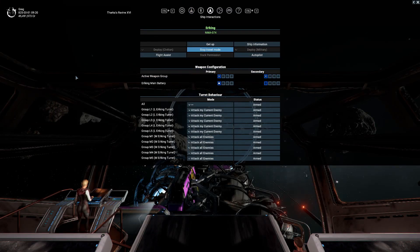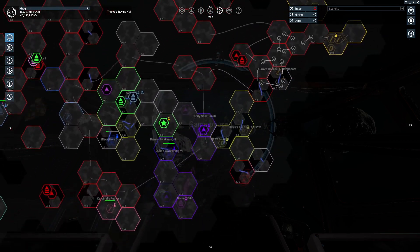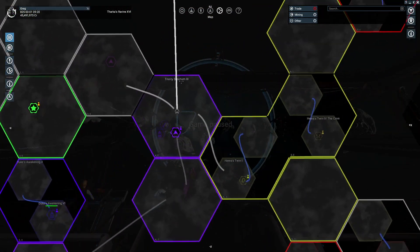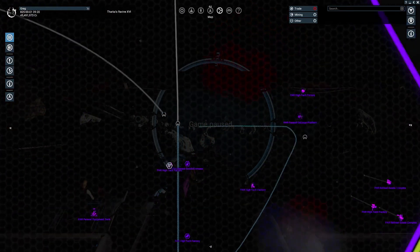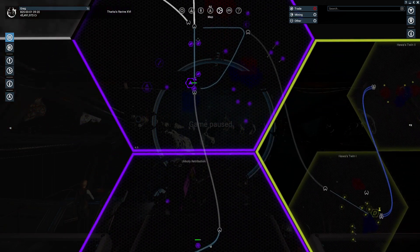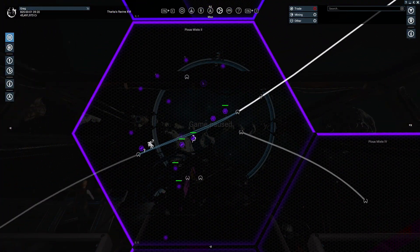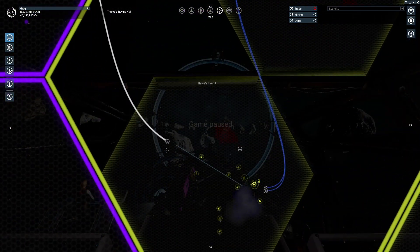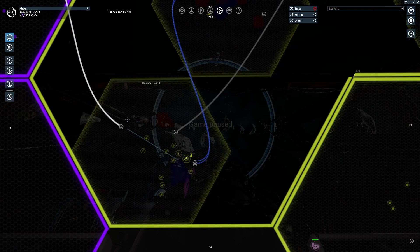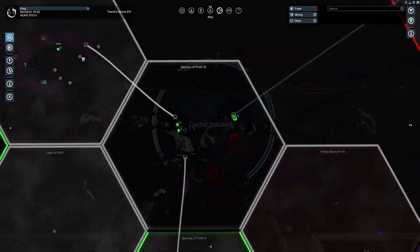I should probably turn off guidance because I know where I'm going. After I'm done with split space, the Xenon will slowly start to expand into that. Then I'm going to go through and help the Xenon punch a hole through to Paranid space, because the Paranid are making incursions — they're trying to attack these two stations consistently. I'm going to punch through Unholy Retribution and Piusmists 2 so the Xenon can migrate successfully. I might also help clear out Haywa's Twin 2 so they can reinforce and expand quicker.